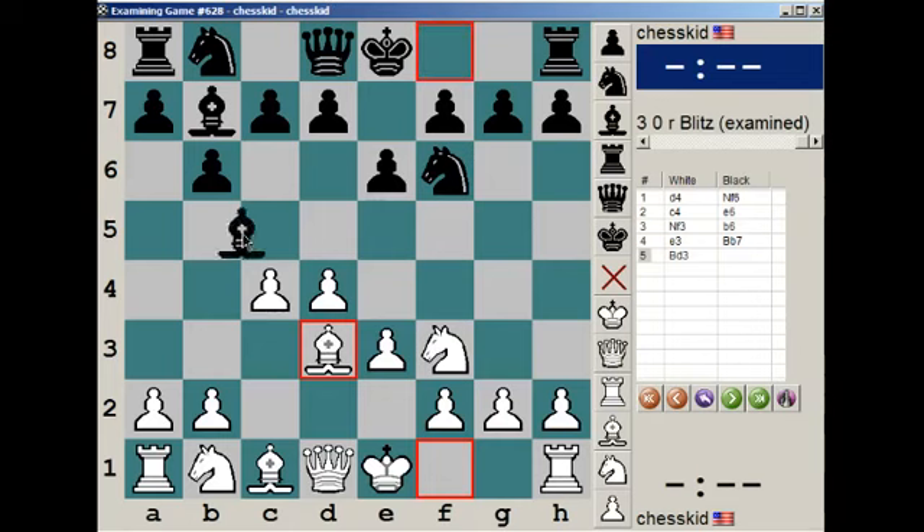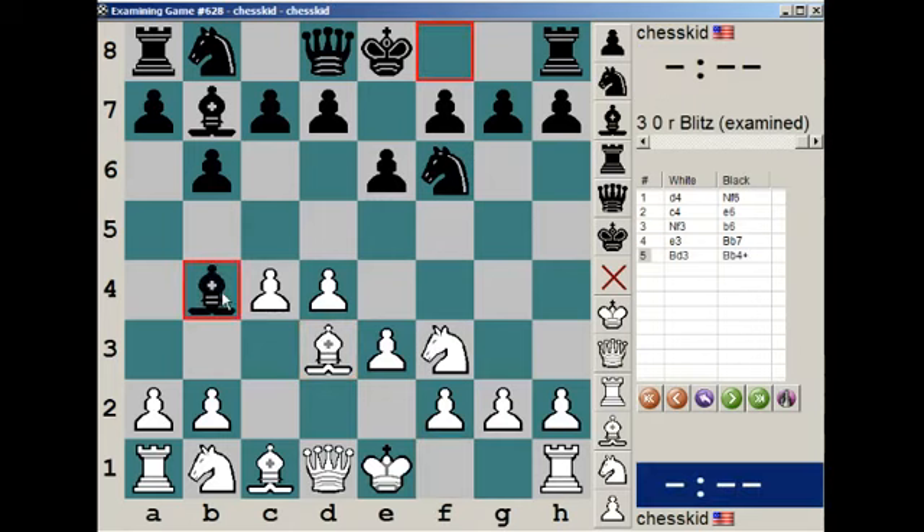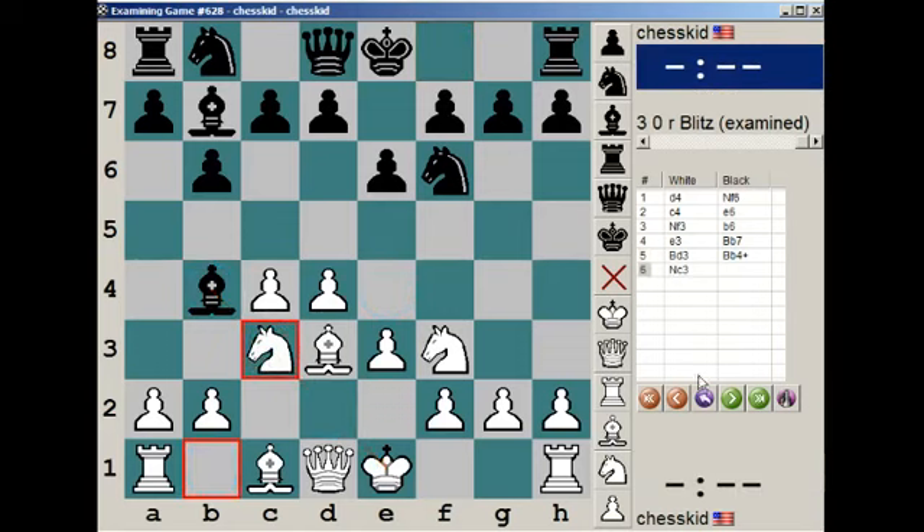Now black plays Bishop B4 check. So now you get to castle with tempo, and it reinforces control of this square because if this knight moves it will be pinned. This bishop will already be pinning the knight if it chooses to go here or here. So if white plays Knight C3, it transposes to a Nimzo-Indian.